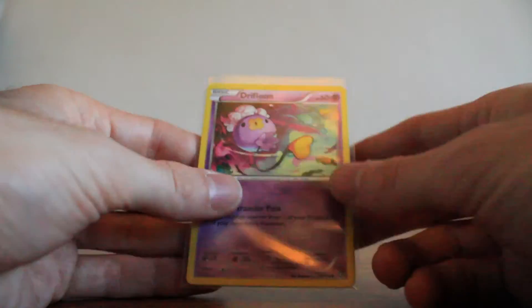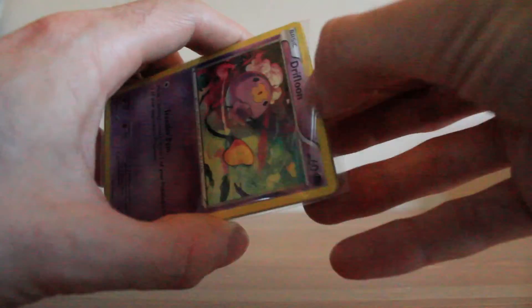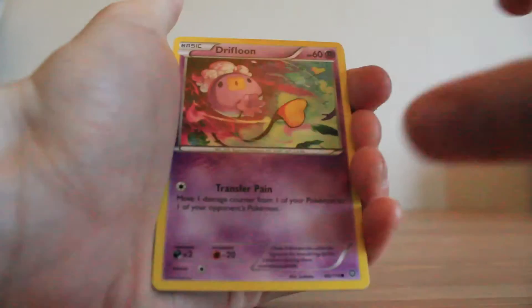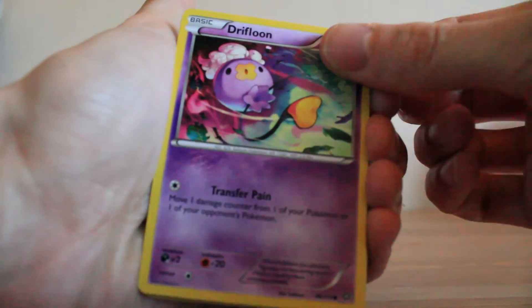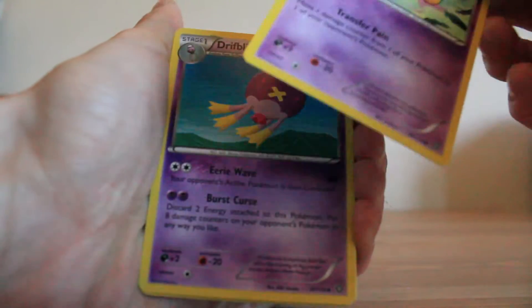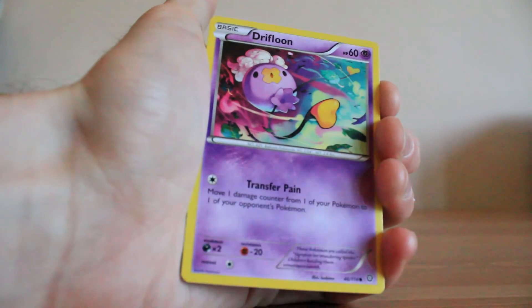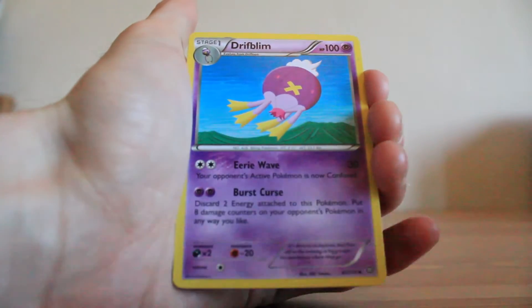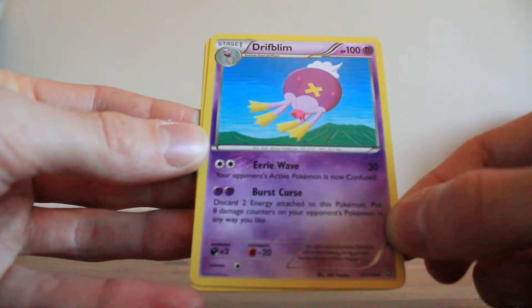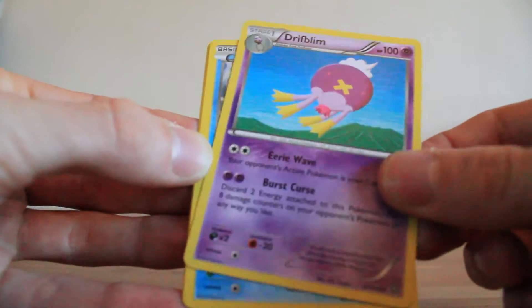Then we'll open up the second sleeve, which could probably have another five cards in it. So these would be the other two evolution lines. There's a line of Drifloom and Drifblim. So there's the Drifloom — again a common card — and Drifblim, which is the uncommon card.